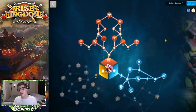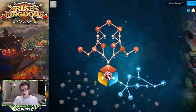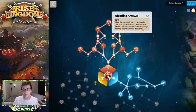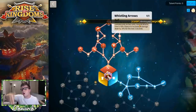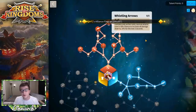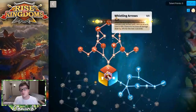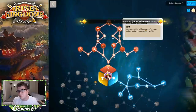Now let's look at talent builds. This is a full archer talent tree build, which is probably the best for open field Kusanoki. The archer tree has excellent talents. The top talent, 'Whistling Arrows,' gives a 10% chance on normal attack to increase all damage by 25% for two seconds — meaning your secondary commander's skill damage should fall within that window, making it very powerful. 'Venomous Sting' increases active skill damage of primary and secondary commanders by 8%.